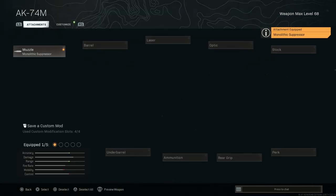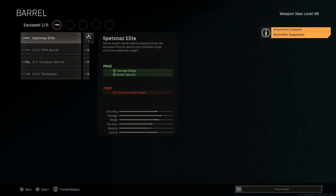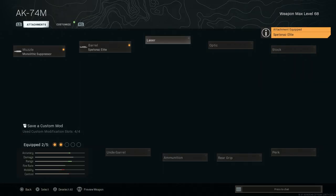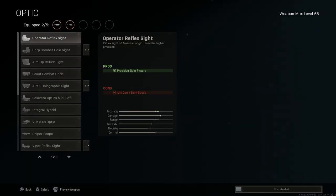For the barrel option, we're going to want the Spetsnaz Elite Barrel. This will assist with damage at range and bullet velocity. The con is aim down sight speed, but I think this is really the best barrel for the AK because it doesn't slow you down too much and gives you what you need to compete at medium range. We'll go ahead and select the Spetsnaz Elite Barrel and skip the laser.